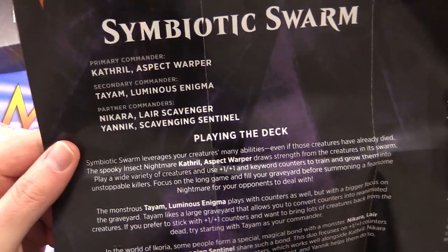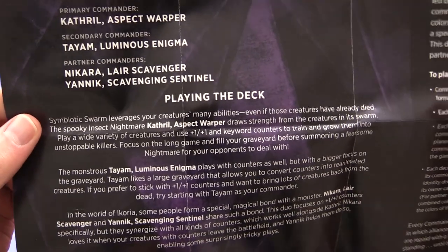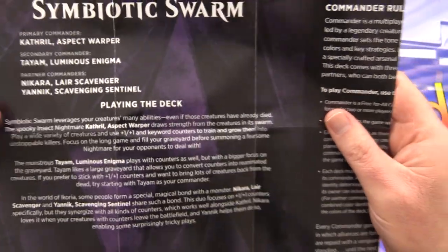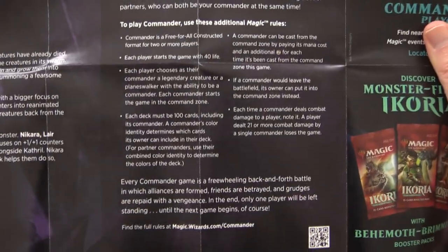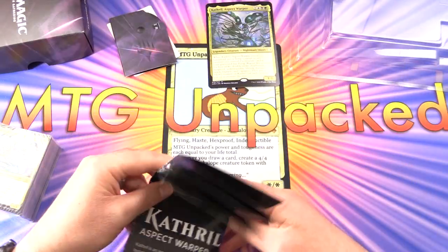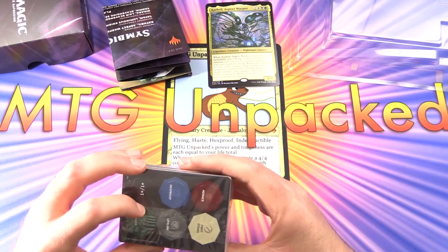Let's check out the poster — Symbiotic Swarm. It talks about a wide variety of creatures, plus one plus one and keyword counters to train and grow them into unstoppable killers. We have Cathral Aspect Warper, Tiam Luminous Enigma, and then the pair Nakara Lair Scavenger and Yannick Scavenging Sentinel. There's also some info about Commander rules — a singleton 100-card format starting with 40 life. If you've missed the other videos in this series, I'll pop a link up in the corner.